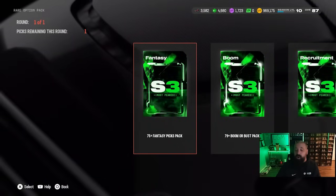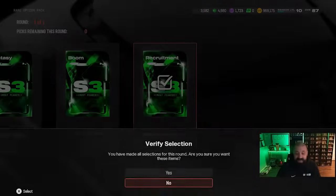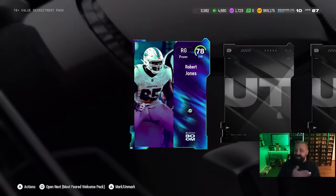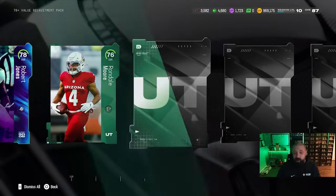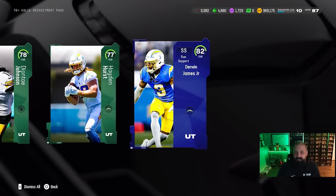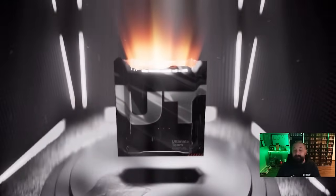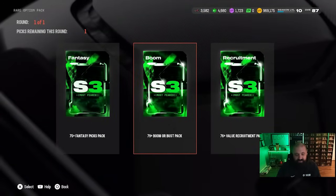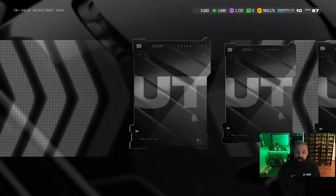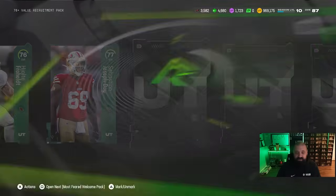I'm going to knock out these rare option packs. The value recruitment pack, even at the 76 plus option, is definitely the move — I got an 83 overall platinum card in one of these on my main account. The second time I opened it I got a couple 79 overall platinum cards. This time around we just get an 82 overall, but I absolutely think these are a better route than the boomer bus. The boomer bus just seems to be more bust than boom, whereas the value recruitment seems to always give me at least one elite or platinum card, and you get four or five cards total in the pack.